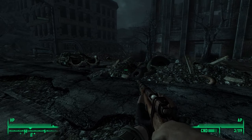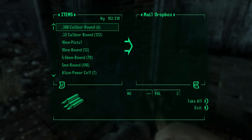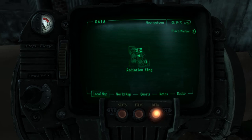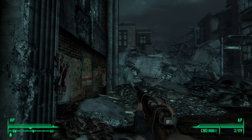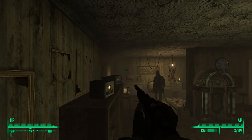Nothing happening here in Georgetown, so let's head out. We'll go back to the tepid sewers — or better yet, let's just fast travel to Radiation King. Where is the Radiation King? There it is — let's go in here. Opening the door to Radiation King, let's go.